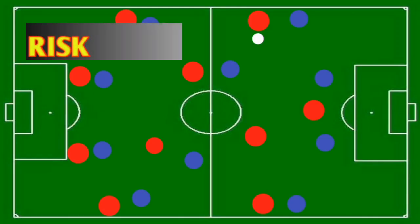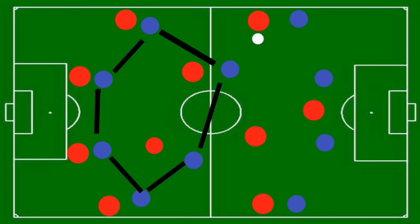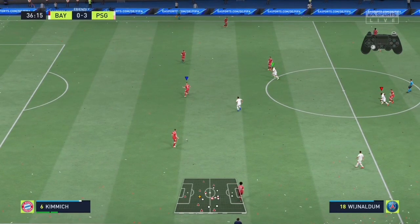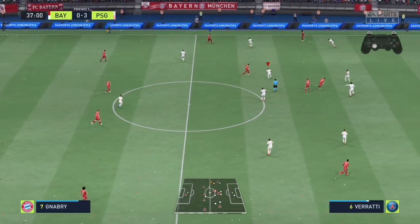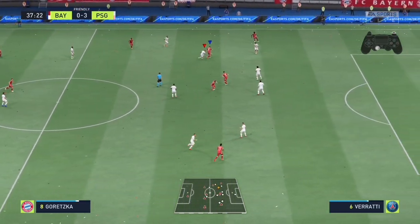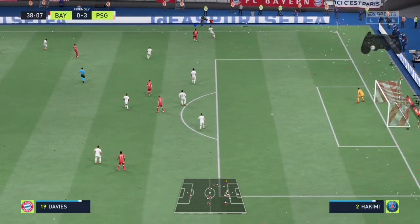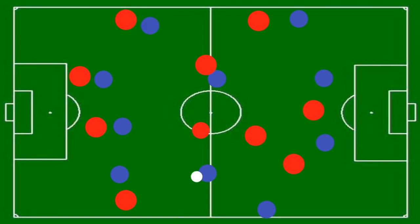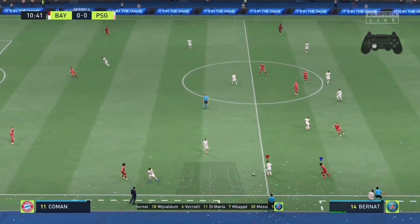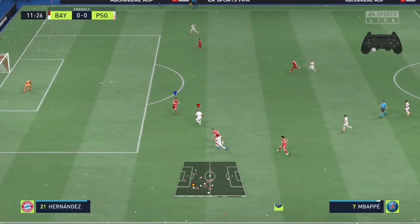When your opponent manages to beat your press, you are vulnerable to counter-attacks. But remember, we usually press high with only six players, so we remain with four players who can defend counter-attacks. If your opponent breaks your press and reaches your box, you have to stop pressing aggressively. When you win the ball high up the pitch, there is a possible chance to score because you have many players forward — the reward is greater than the risk.